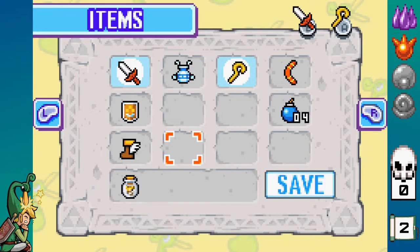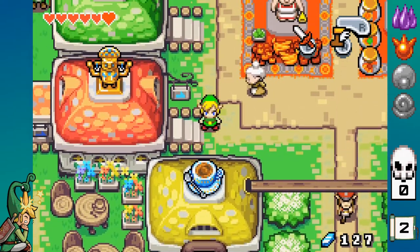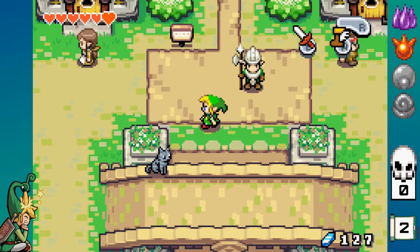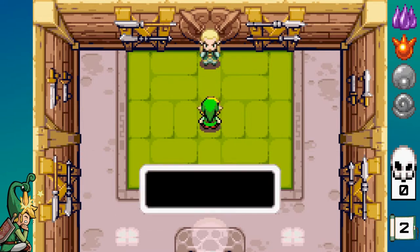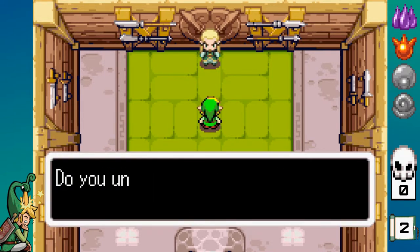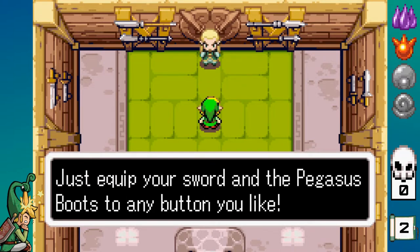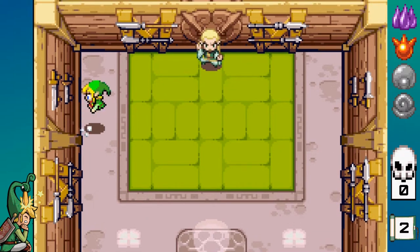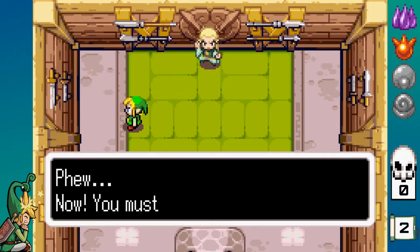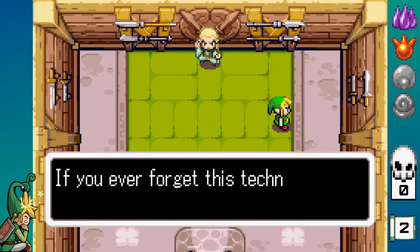So he was making them for the Princess — okay, so there is a reason. Now here's the cool thing: we can run really fast. But not only that — there is a new technique we can learn. Dash attack: whenever you're running with your Pegasus Boots, you hold your sword out and you can do damage into anyone you run into. So it's actually pretty cool. Before, you couldn't have your sword out, and now you can. So that's another Tiger Scroll, which is cool.